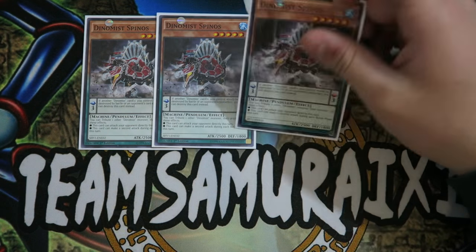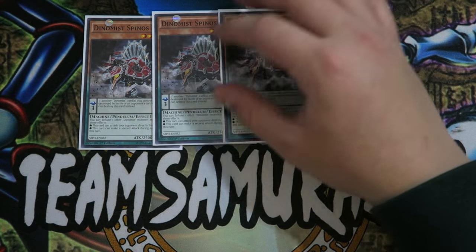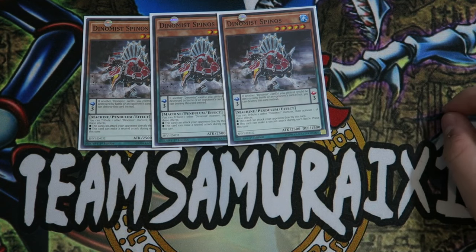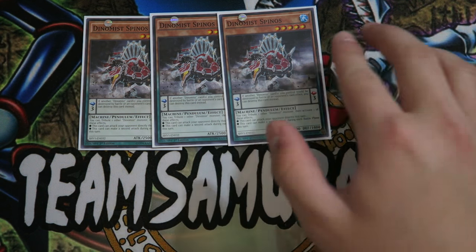Before, I did play Stegosaur, but I decided to cut it completely and just run Triple Dynamis Spinels. This card is way better than Stegosaur. Stegosaur was only used in this deck for the sole purpose of being a three-scale — that's it. I replaced Stegosaur completely with Dynamis Spinels.